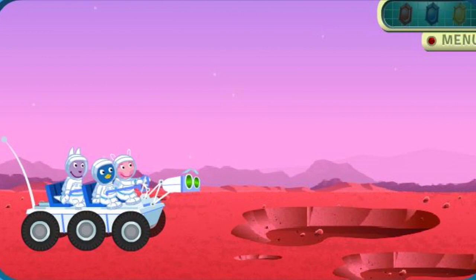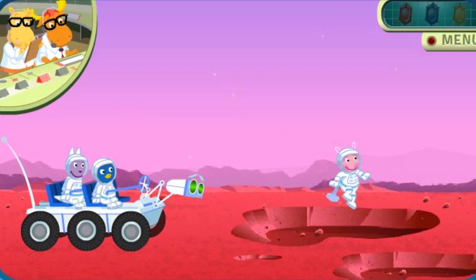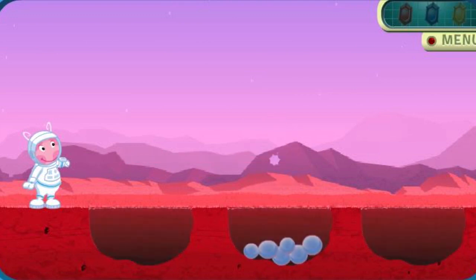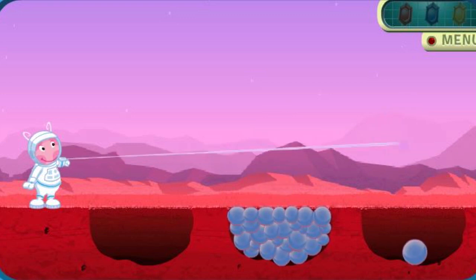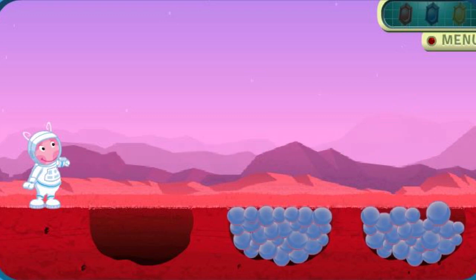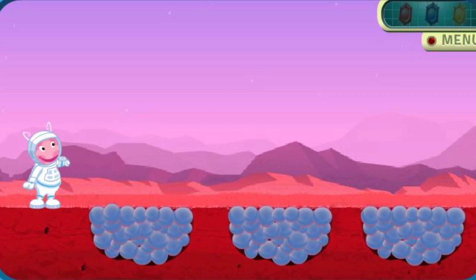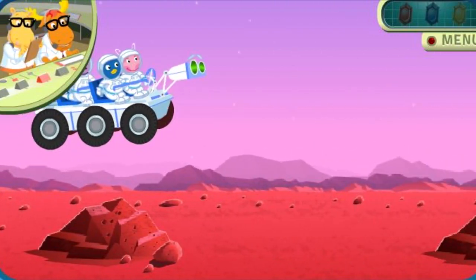Uh-oh! We're blocked! Commander Uniqua, your instructions are: fill up these holes with your Moleculotron. Mission accomplished! Good job! Now Rover can pass through. Keep going, there's a crystal nearby.